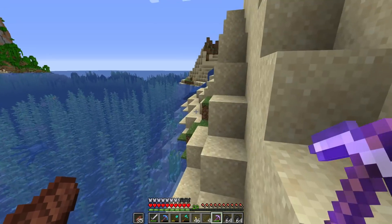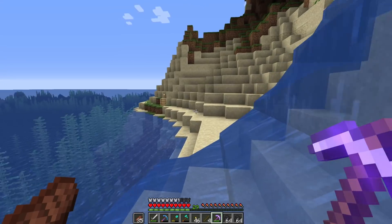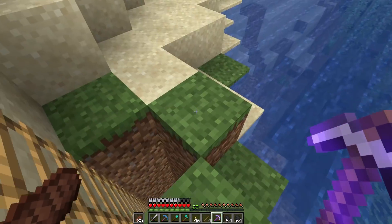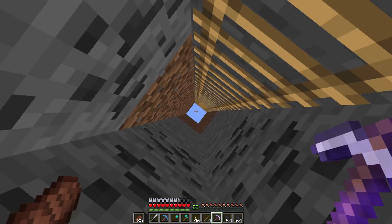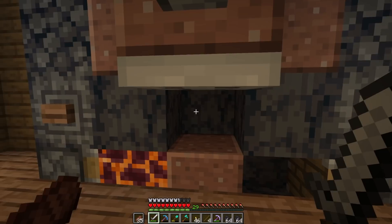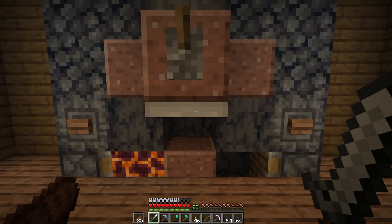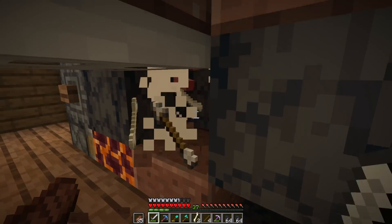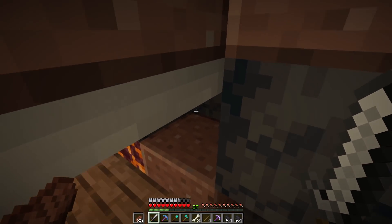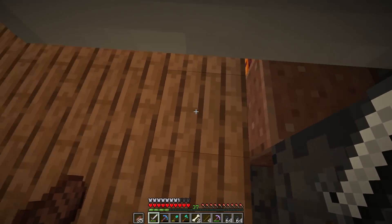Before we go too crazy crafting tools, I want to head over to our skeleton spawner and get some experience so we can actually enchant. I want to build something above the spawner entrance — maybe a lighthouse could be cool. The plan for today's episode is building a potion brewery with a very industrial steampunk style. We're up to level 37, which means we can enchant quite a few things. I picked up another Power 2 bow too.